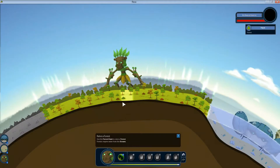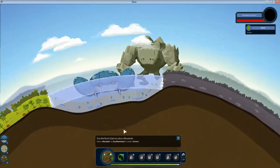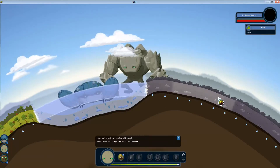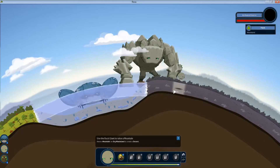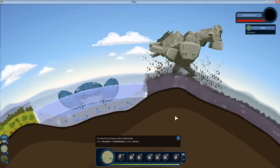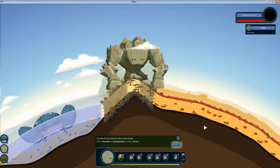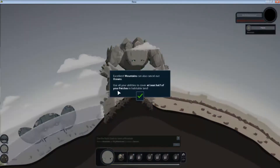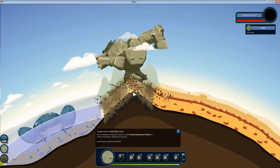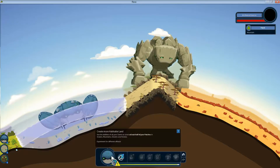There he goes — I've got a forest, woohoo! Green sparkles. The rock giant has gained a new ability: raise a mountain on dry wasteland to create a desert. Caution — raising a mountain on a village will destroy it. Let's make a mountain right here. There's our desert, cool. So we got a mountain desert and then a desert. Mountains can cancel out oceans.